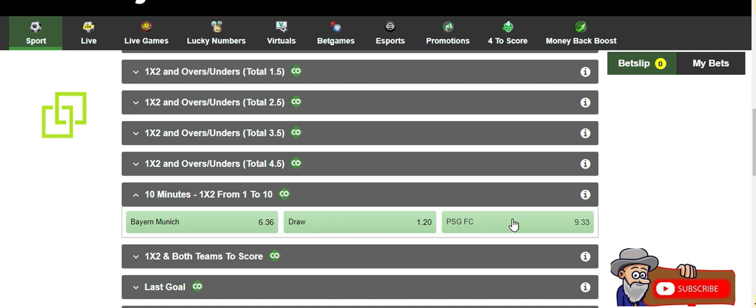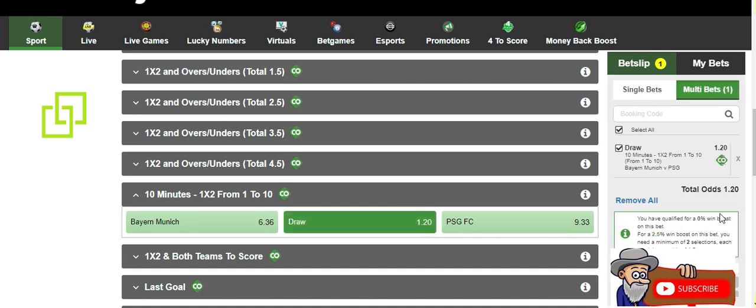So in simple terms, 'first 10 minutes' is simply asking: what is going to happen? Is it going to be a draw, or Bayern Munich will win the first 10 minutes, or PSG will win the first 10 minutes? And as you can see, the odds on the draw for the first 10 minutes are very low, which means this is the most likely option to occur.